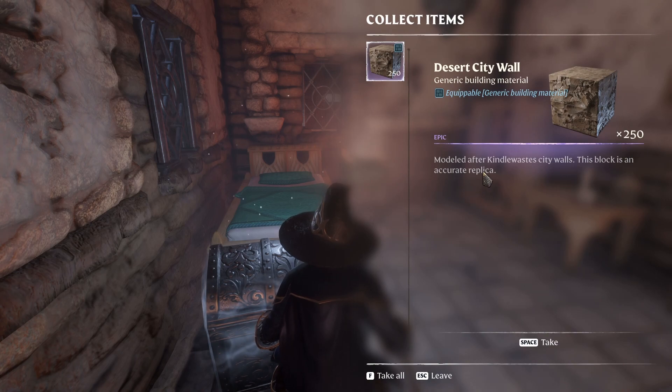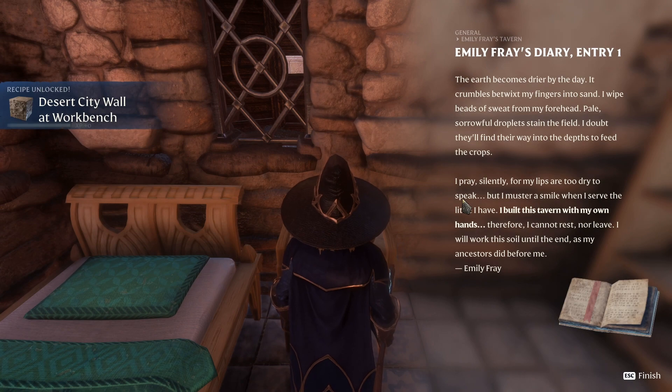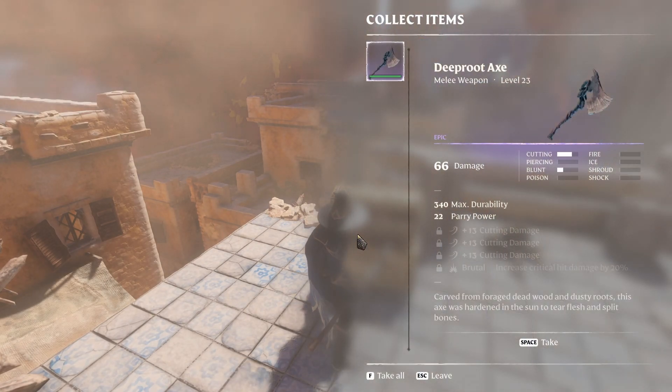This has the desert city wall — so another building block. Then Emily Frey's Diary, entry number one. So that's the Frey Tavern right below us there. There's a legendary chest here — let's go ahead and open that. Deep root axe, level 23.